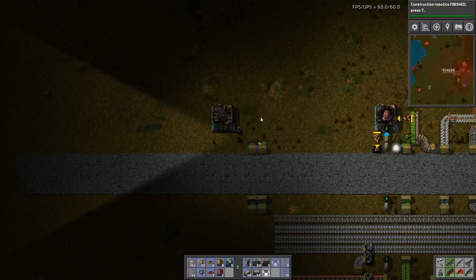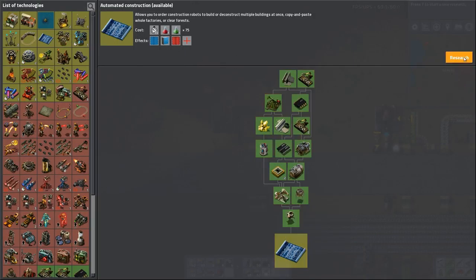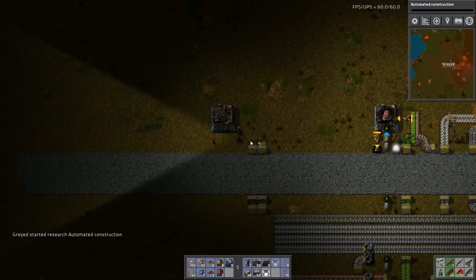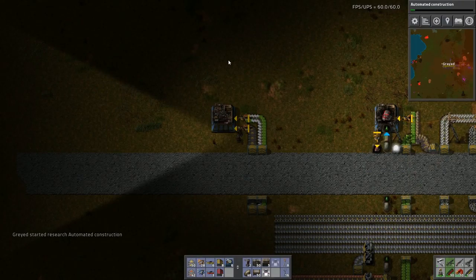Construction robots — that's automated construction, please and thank you. So we do that there, we curl this in, and we curl that in. There are our inputs. Nice, nice.